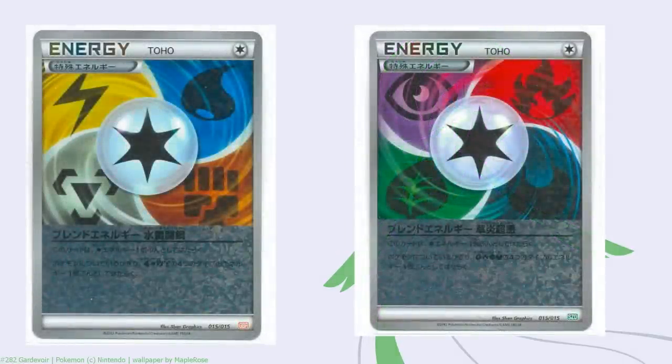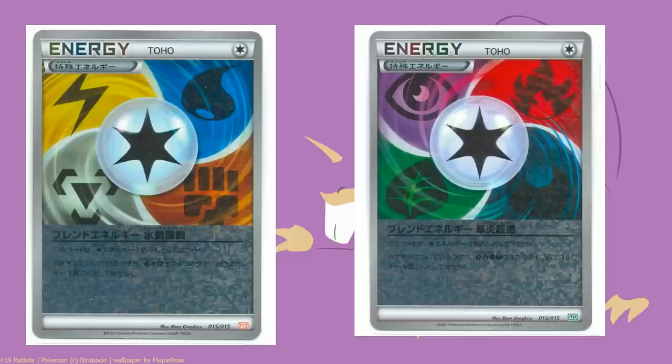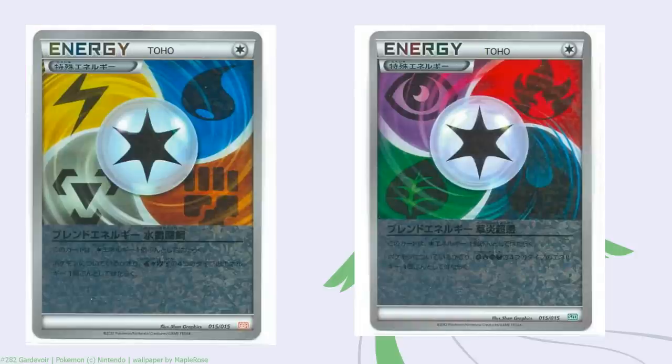At least Rainbow Energy is getting split into two different energy types now - the two Blends. The difference is it's cutting away certain archetypes, whereas Rainbow was splashable for anything. Now it's really only for dedicated types and whether those type combinations have synergy with each other. Blend Energy lines up amazingly with most of the Dragons, though there have been some Dragons shown that it just does not work with at all - like Rayquaza itself and Flygon.